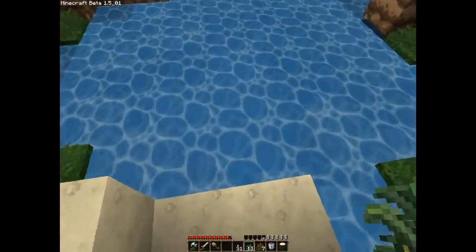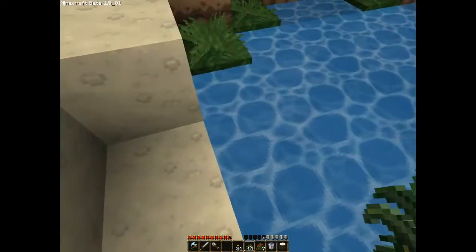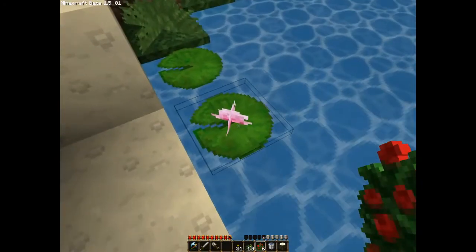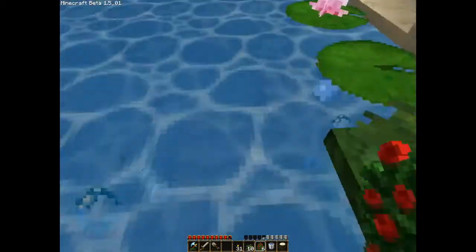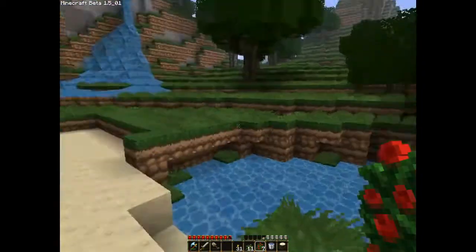When you put flowers on top of water — and they have to be a block directly under the surface or else it won't plant properly — when you put the yellow one down, it turns into a lily pad. And when you put the red one down, it turns into a lily pad with a flower on top. It's really cool because it adds more life to the game, and it's really good for smaller ponds where you can plant them all over and make it look lifelike.